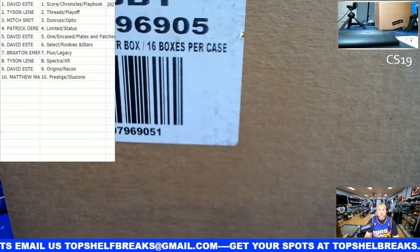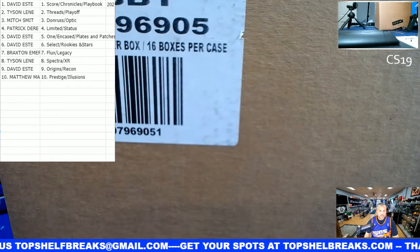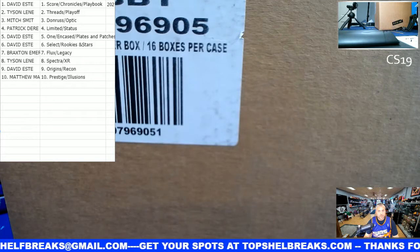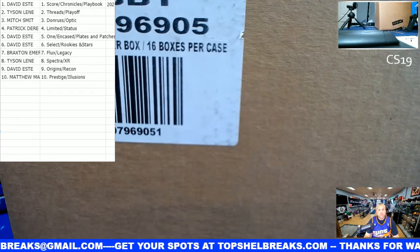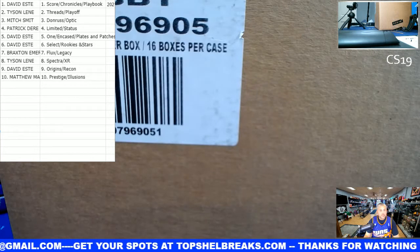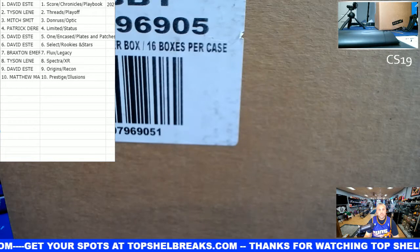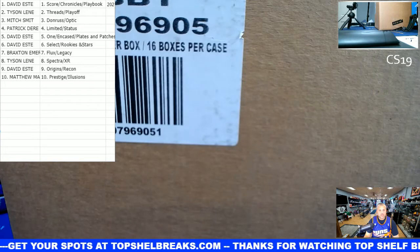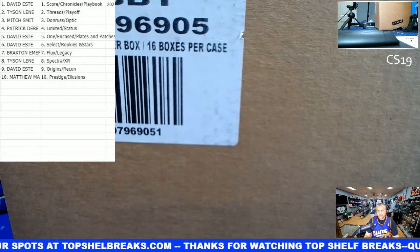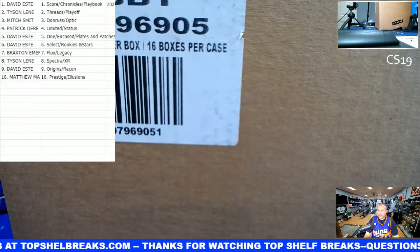David, you got the Score Chronicles Playbook. You also have the one Encased and Plates and Patches. David, you also have Select Rookies and Stars and you have the Origins and Recon - so you got four spots, lots of good stuff. Tyson, you have the Threads autos and the Playoff rookies. Mitch, you have the Donruss and Optic combo - should be nice. PD, you got the Limited autos and the Status rookies. Braxton, you got the Flux autos and the Legacy rookies. And then Tyson, you have the Spectra XR combo. Matt M, you have the Prestige and Illusions. If you want to make any deals, now is the time.